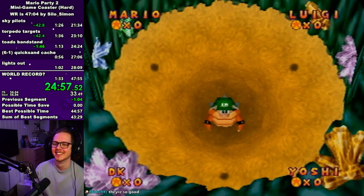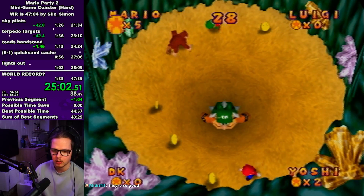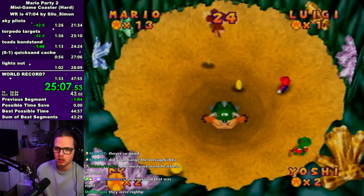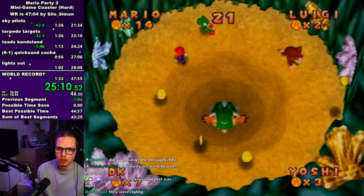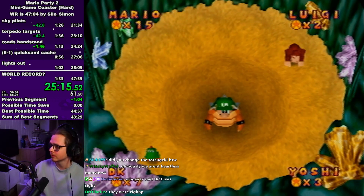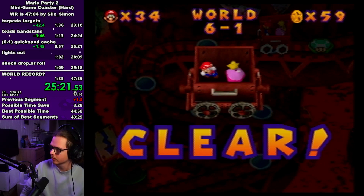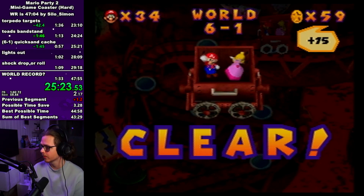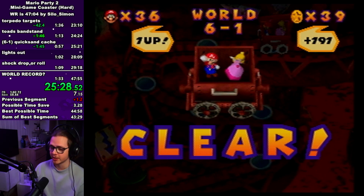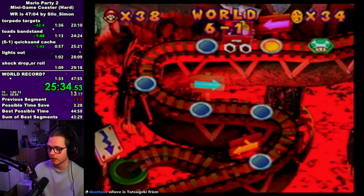Quicksand cash — this is the part of the run where you take an intentional death if you haven't died at any point before this. Since your bonus streak is so high, you want to reset it here because you're just going to lose too much time from every minigame at this point, assuming you don't die or lose for the rest of the run. But there's also a risk because quicksand cash is quite difficult to get done fast or even just win at times. Taking a death at lights out is a safer option — it will lose you some time but might be worth it to just keep the run going.